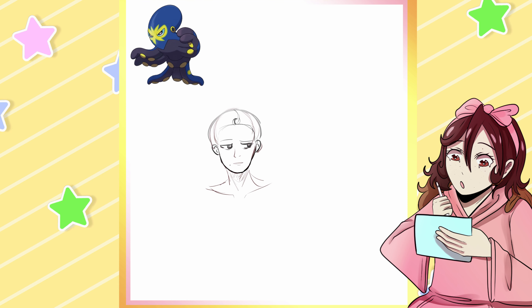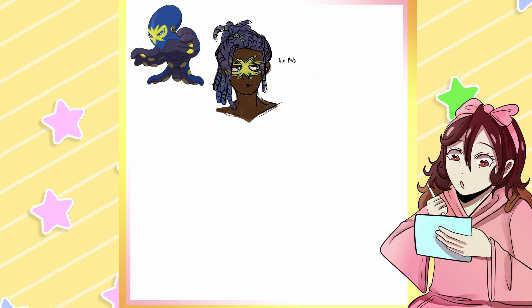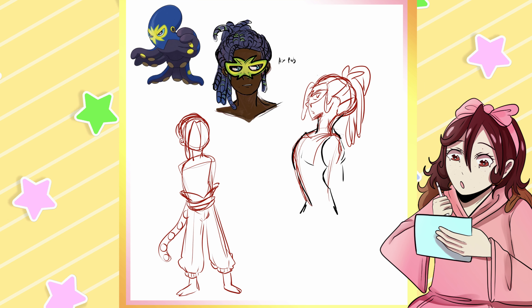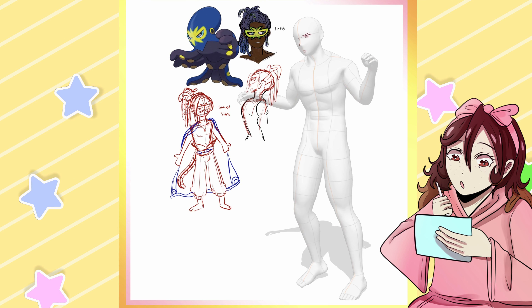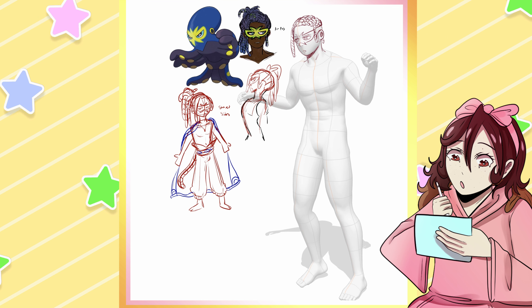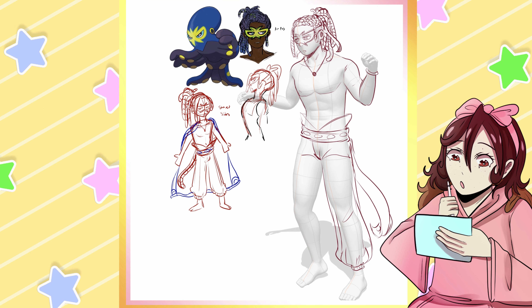The next one I decided to do was Grapploct, because I wasn't ready to do Wingull yet. This Pokemon has a wrestling vibe and wrestling elements, so I did some research on different types of wrestling. It said that Grapploct's body is made of nothing but muscle, and it returns to the sea after it fights — to chill out, which I thought was cute. Research said it's based on an octopus with jujitsu-style fighting motifs, wears a mask, and the tentacle around the waist resembles a martial arts belt. It also mentioned octopus wrestling, which I looked up and is apparently super messed up.